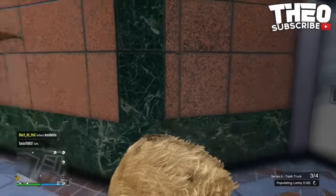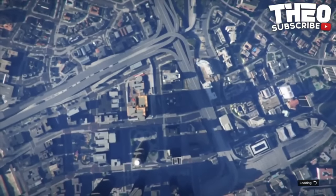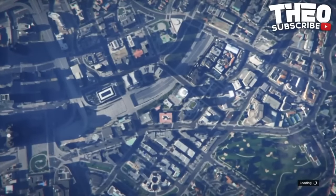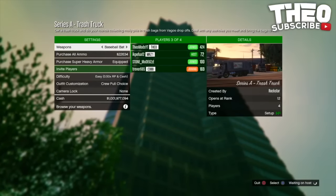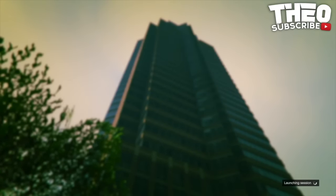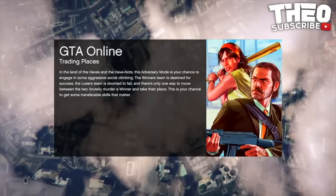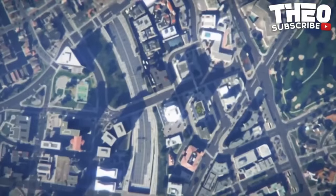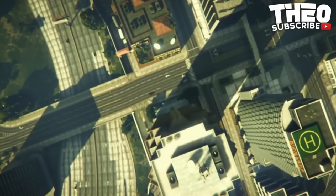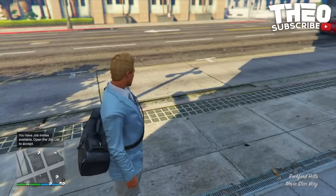The next glitch is how to obtain the duffle bag. You want to go and equip any saved outfit or the Yankton heist sloppy outfits. Then go in your phone, go to quick job, heist, join lobby direct. Once you spawn into the outfit selection screen, back out. You should then have the duffle bag, but this can take up to about 10 tries. If you don't get it, carry on trying as it is 100% working for all consoles.